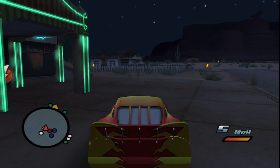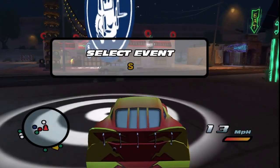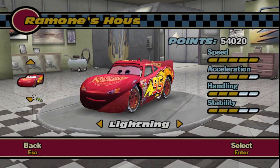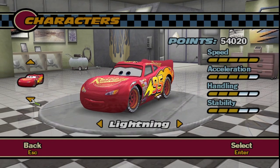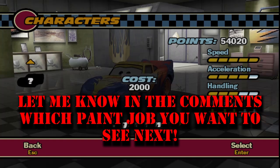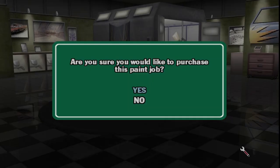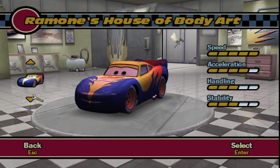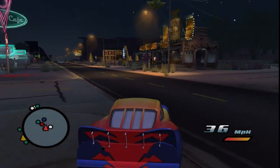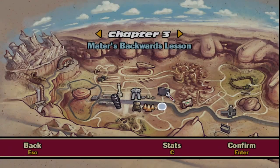I just remember it being a very long and difficult minigame and I don't feel like it today. So let's just quickly go pick up a new paint job for Lightning McQueen. Let's choose a new paint job. We have this one next — let's do this one. Here we are. I think the first one we're gonna do is Mater's Backwards Lesson. Let's go there right now.